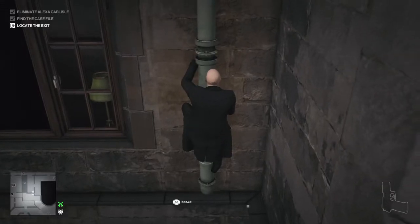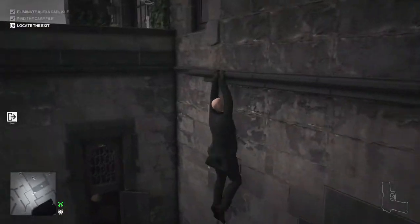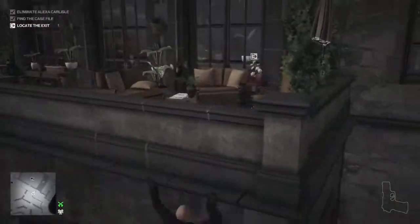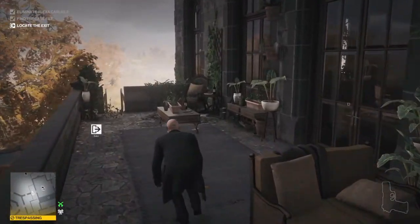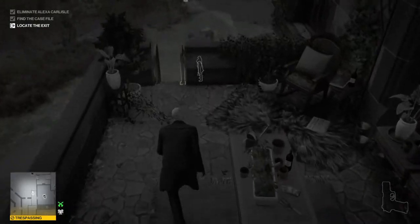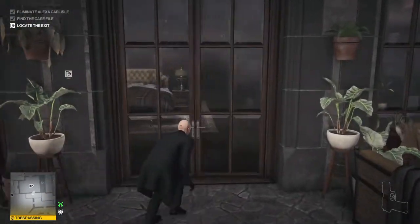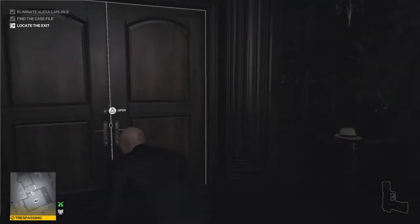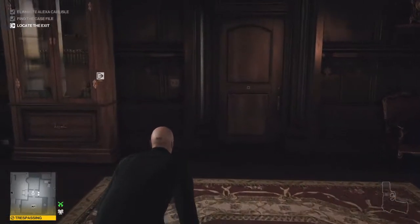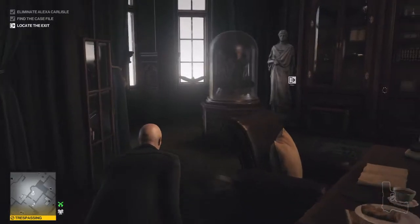I had a lot of trouble getting off the drainpipe here. Back over the rail and through Alexa's office. I was contemplating using a shortcut but there are way too many people down there — if I had a disguise it wouldn't be an issue, but we're going without disguises for this one. So just back through the office and back through the hidden passage.